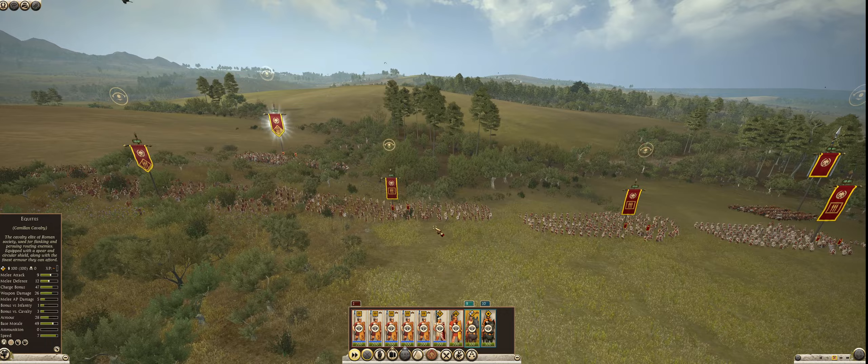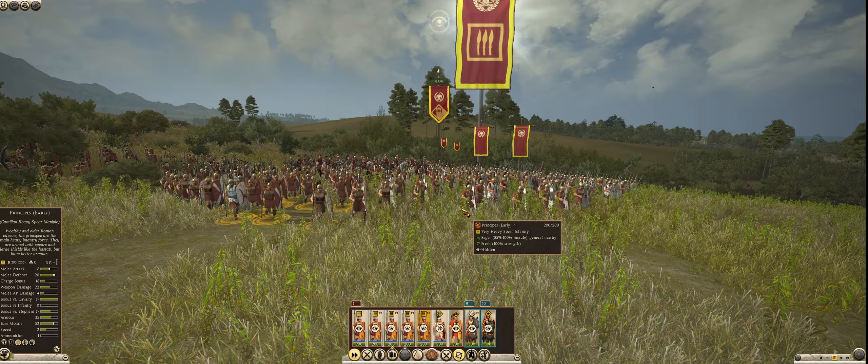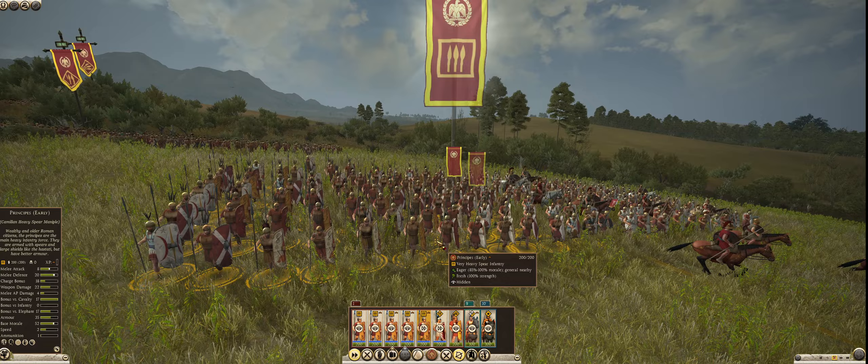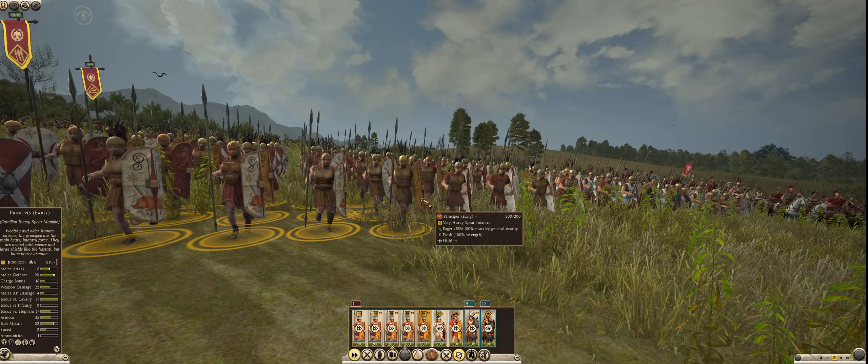Our Principes — those of you that can see — look how beautiful they look. They have large oval shields. They have the spear still, the Hasta as it was called. They're kind of armored — still wearing a lot of cloth, maybe some shinguards, Greaves, and some of them do have a bronze breastplate. So a little bit more heavily armored than the Hastati.